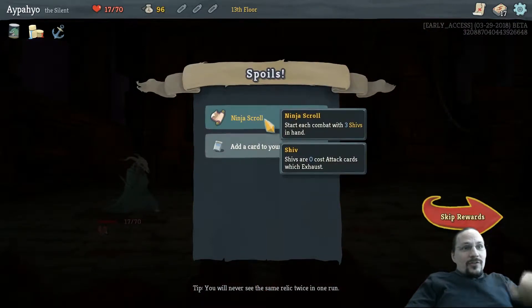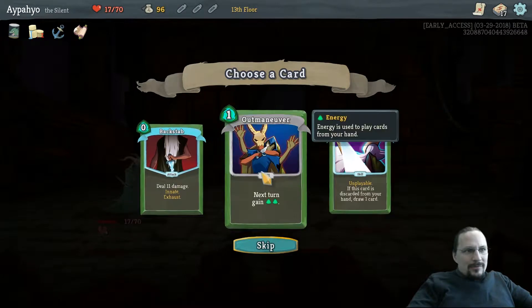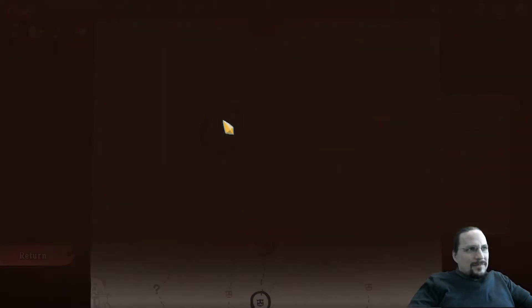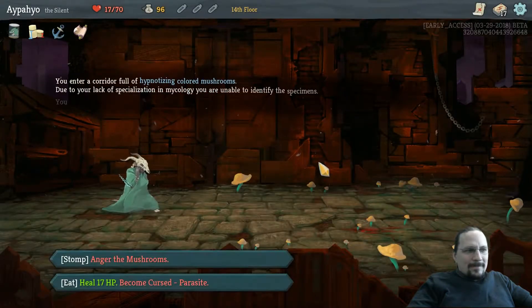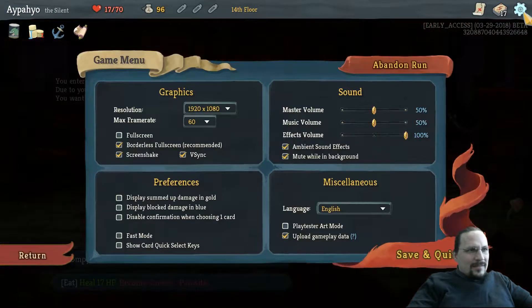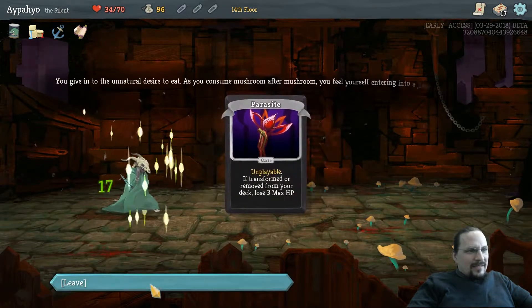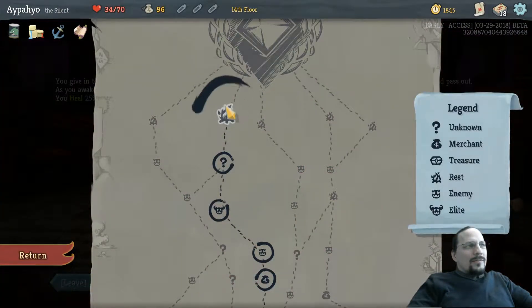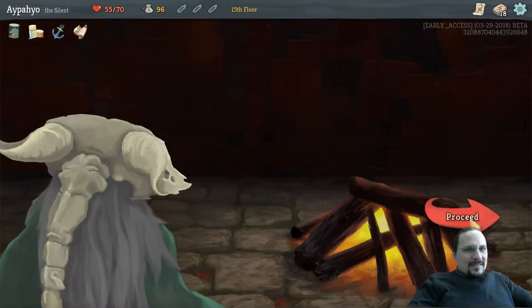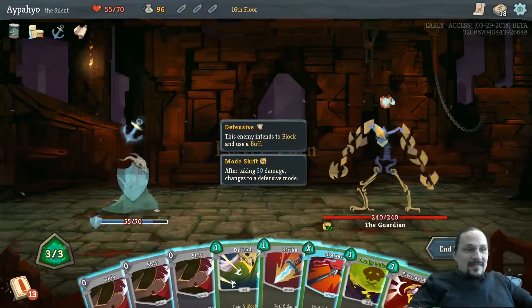Ninja Scrolls — three shivs in hand. An innate backstab. None of these are poison. Heal 17 HP. Definitely rest, because this is the Hexaghost. Actually, it's not the Hexaghost — it's this guy.